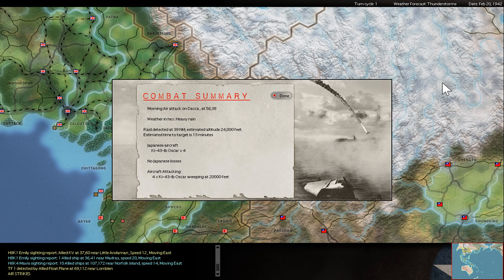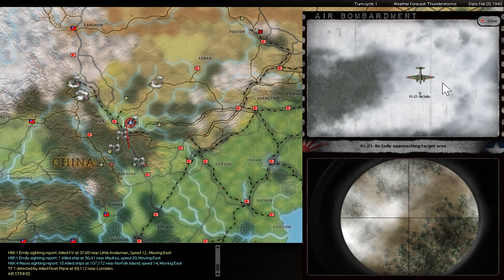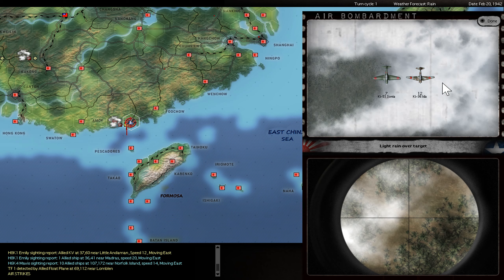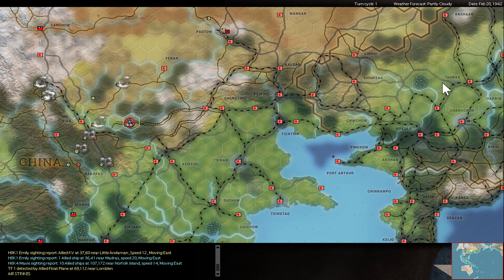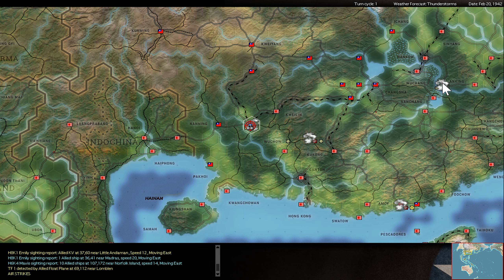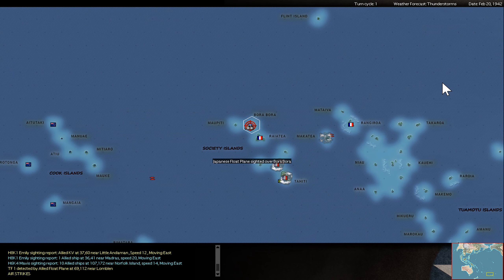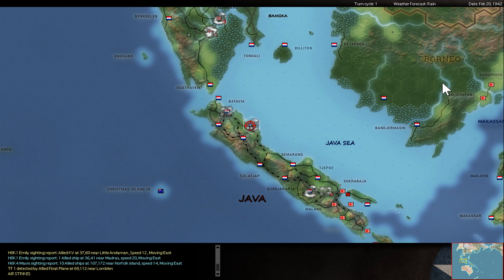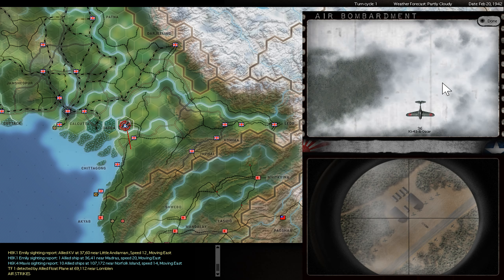And also sweep enemy air bases to maybe achieve some sweep victory. But I don't want to try this too much. That's really not the number one task of the Japanese — to have an active air war over enemy bases if there is no real great strategy behind it. At least from my point of view. And this is scenario one, so I would always play it more defensive, less risky.